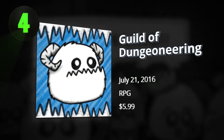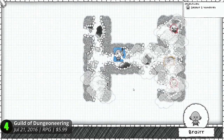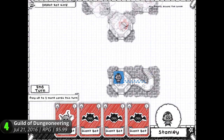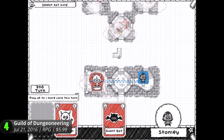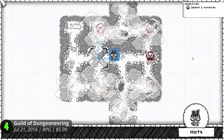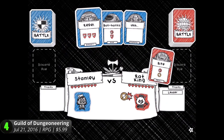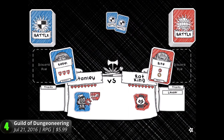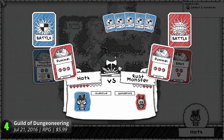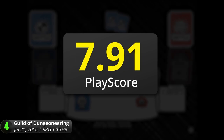4. Guild of the Dungeoneering — this turn-based adventure comes with a twist. Aside from the usual dungeon-crawling shenanigans that your main character has to go through, you don't take control of him this time. Instead, you create your own dungeon in multiple ways. Enable traps, monsters, and loot with your own hands and traverse a seemingly familiar adventure made by you. You start off as a simple hero, but later transform into powerful classes as you progress. The cards presented throughout the game make up your own journey. Battle with other characters with your guild decks and engage in turn-based card battling goodness. Make sure you play your cards right because this game has a PlayScore of 8.56.